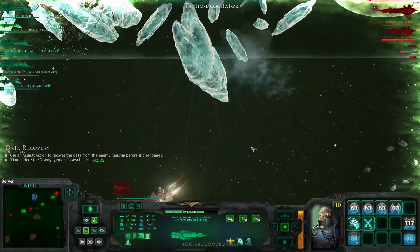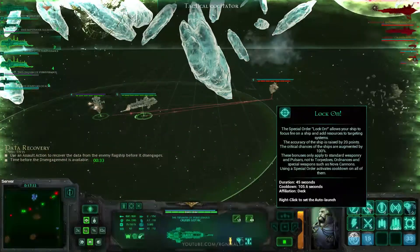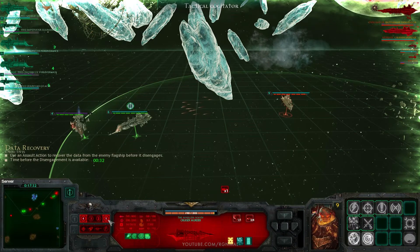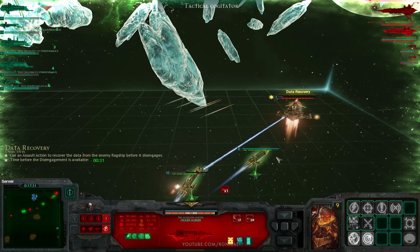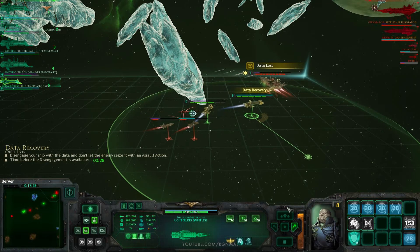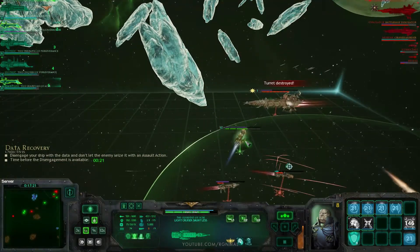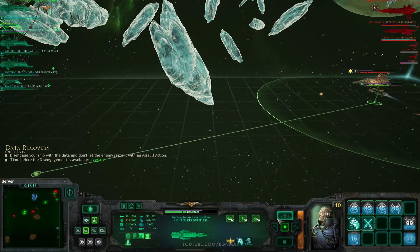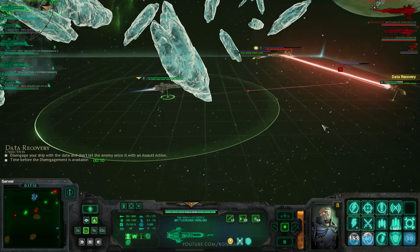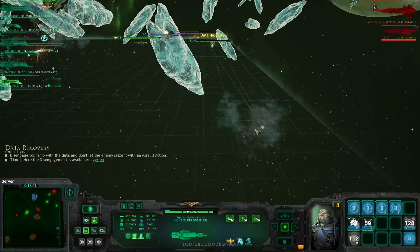Let's check real quick what the other ships are doing. Take on this guy, I guess. 6k's fine. Lock on here — let's go for your generators. Data recovered! Now that ship's pretty darn fast, so it should be able to get out of dodge. There we go. Finish this guy off, please.